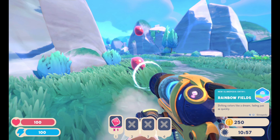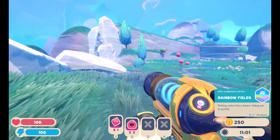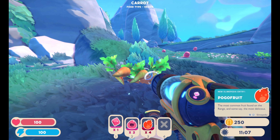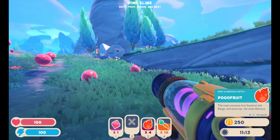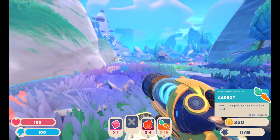Right out the gate we've got the rainbow field, shifting colors like a dream, fading just as quickly. Looks like we've got some pogo fruit right here. Can't go wrong with some pogo fruit. I wonder what kind of other vegetables and fruits and things they have in this game. I could keep some of these pink slimes, but they're probably just not worth it.